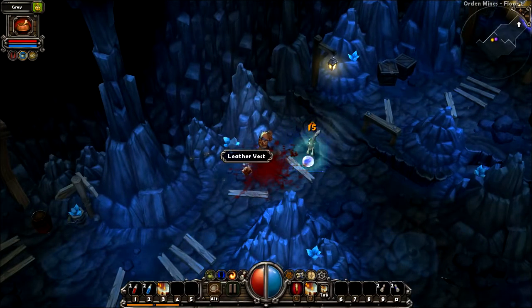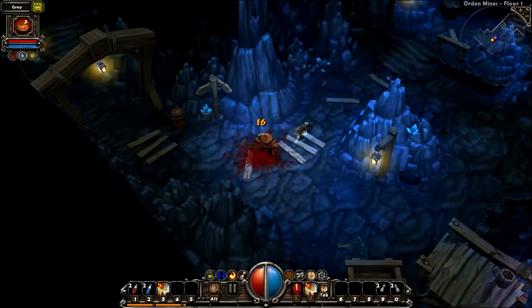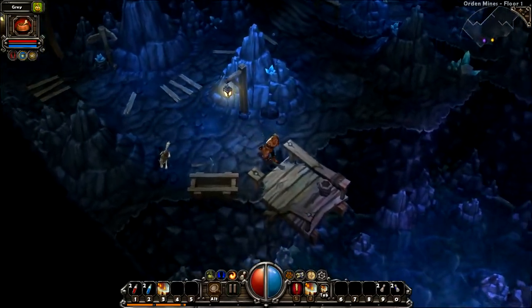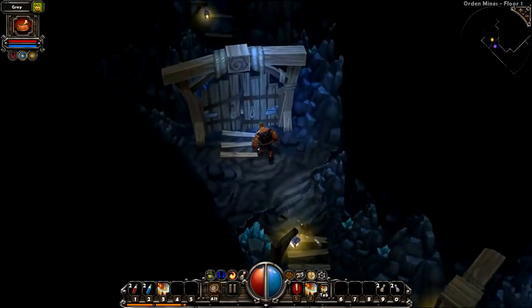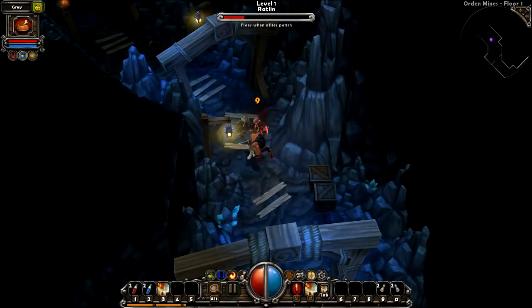In case you haven't noticed, when you kill enemies in this game it's very bloody. Like, as you see there — when I kill that spider, he just exploded into goo. It's crazy. And that definitely makes killing enemies much more satisfying, because you don't just stab them and they fall down — they just explode into this mess.